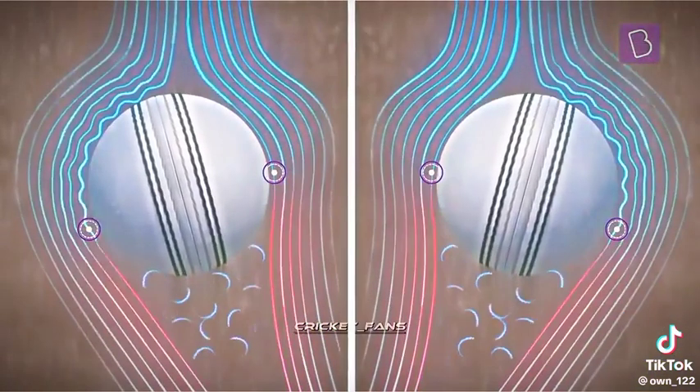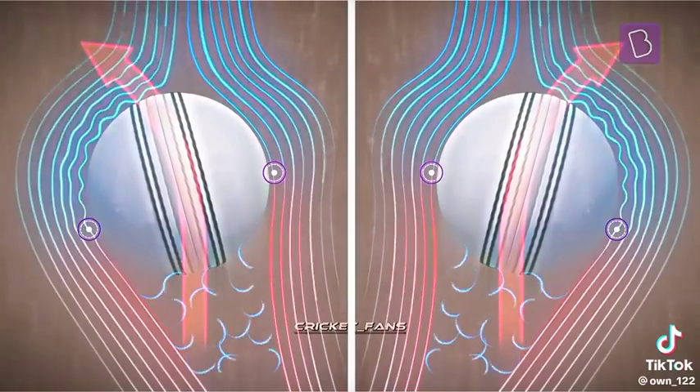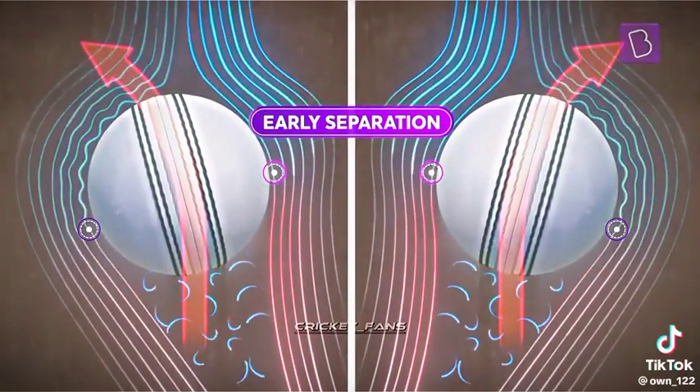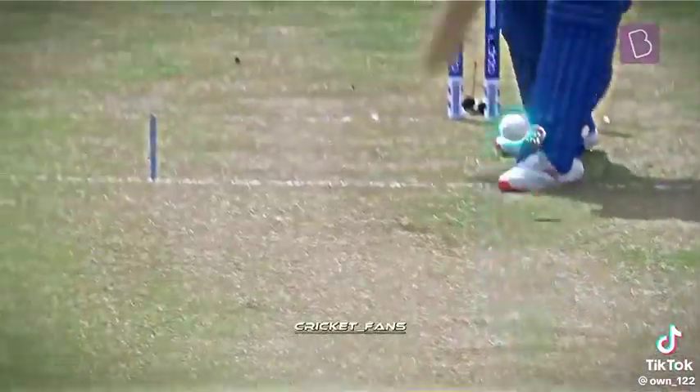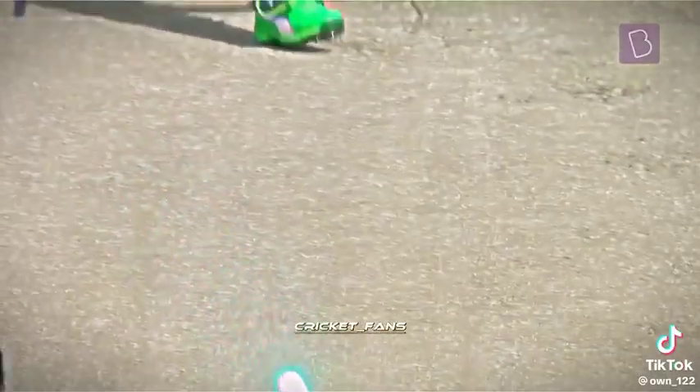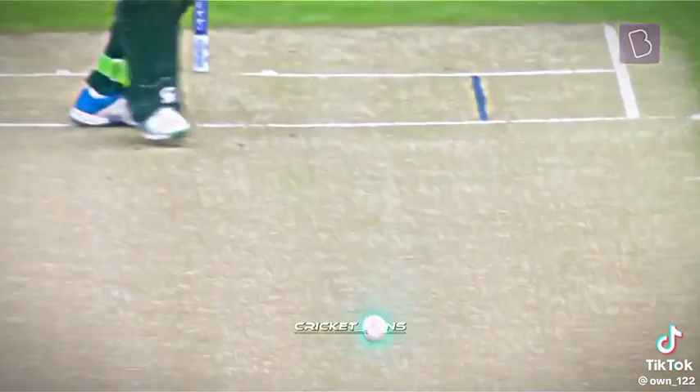In a nutshell, the new ball swings opposite to the side of early separation. And this is how bowlers use the inherent seam of the ball to make it hoop around corners, making life rather difficult at the top of the order.